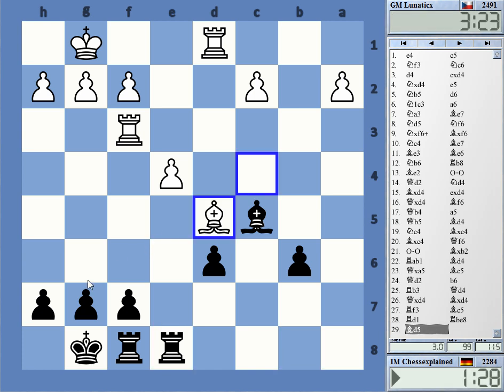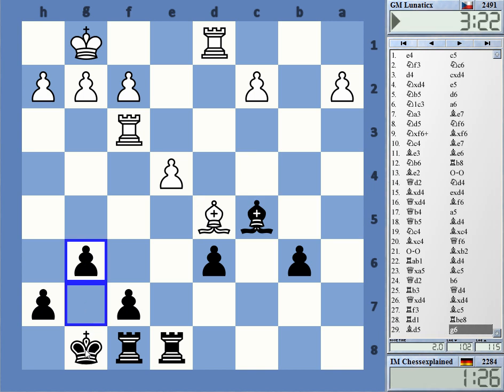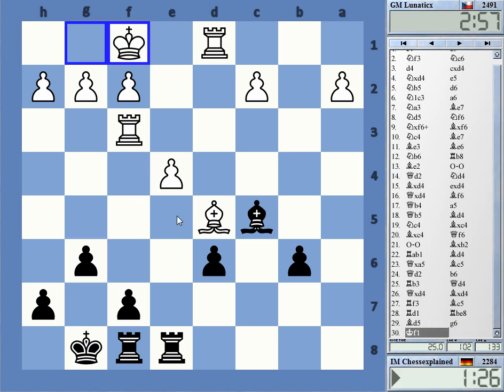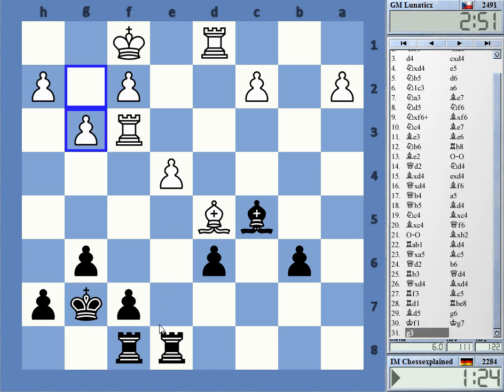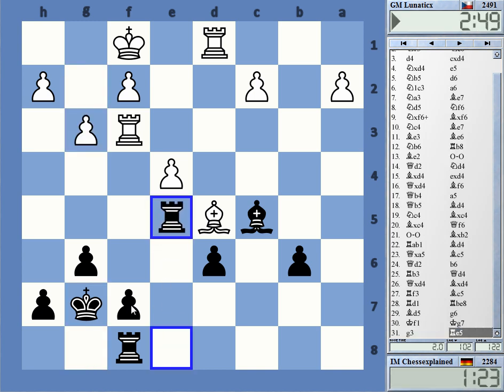Finally trying to get rid of this pressure on f7. I'm a pawn down, but the real question is the question of activity. If I manage to get rid of this pressure on f7 and trade rooks, then I don't have any problems whatsoever. Rook e5 and f5 is a suitable way to try to accomplish that.